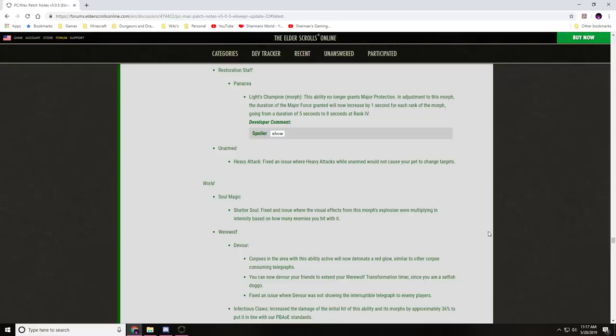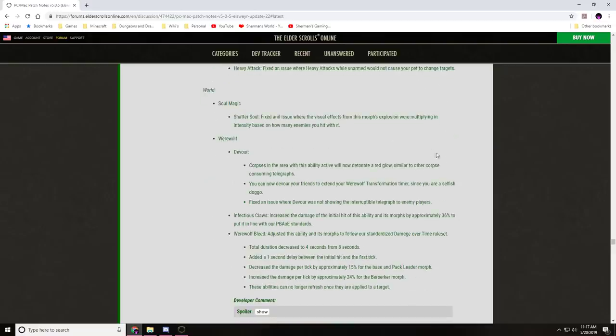World Soul Magic — Soul Shatter: fixed a visual effects issue where the morph's explosion was multiplying in intensity based on how many enemies it hit. Werewolf — Devour Corpse: friendly werewolf corpses now display a red glow like other corpses when this ability is active. You can now devour your friends to extend your werewolf transformation timer. Fixed an issue where Devouring was not showing the interruptible telegraph.